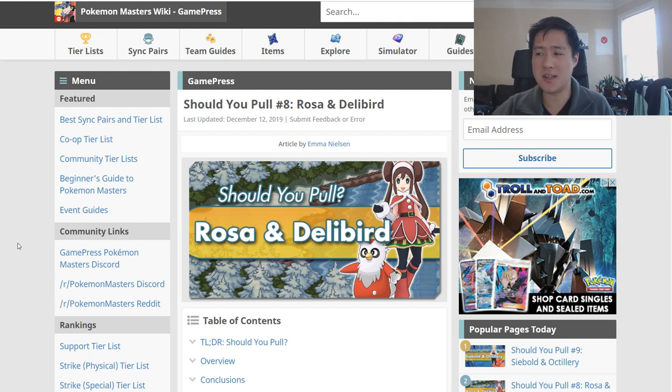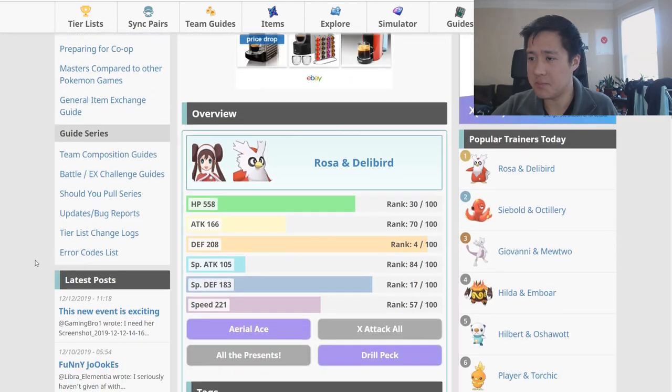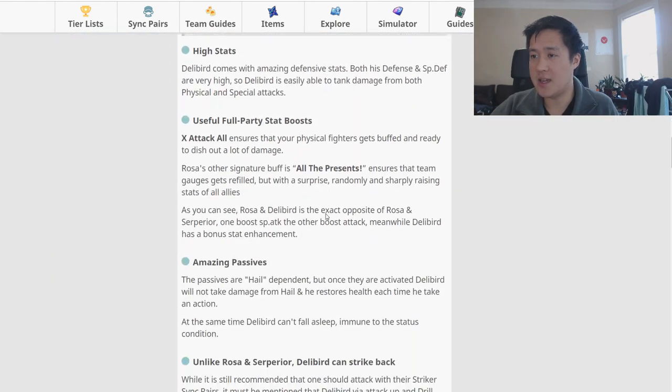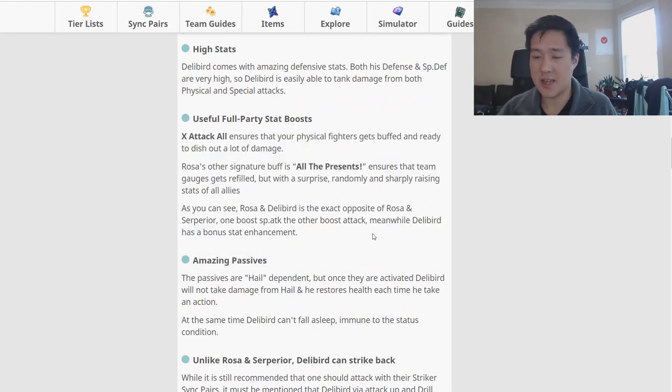We're going to talk about Rosa and Delibird and we're actually going to be doing some pulls for her. The reason I want to pull Rosa and Delibird is it kind of seems like the physical version of Sycamore, which falls really nicely with my current sync pairs. Stat-wise it comes in as that tanky supporter with a lot of defense, pretty good special defense, and a good amount of HP. Instead of buffing special attack, this thing buffs all physical attack, which is perfect for Treecko, Sceptile, and my Lickitung Rock - basically all I use for the most part.